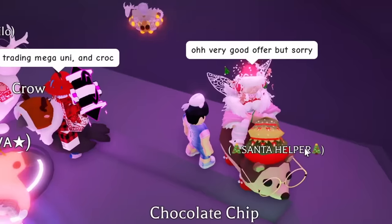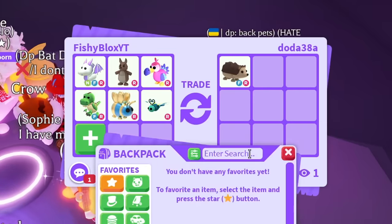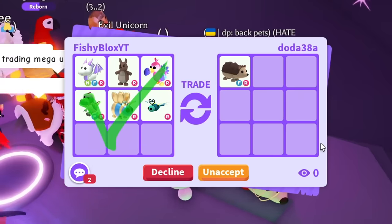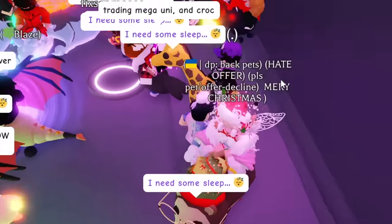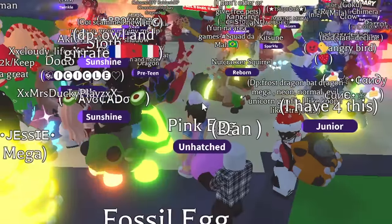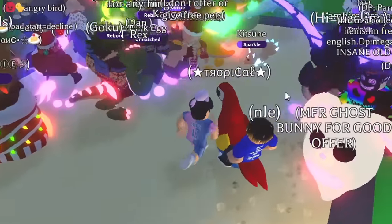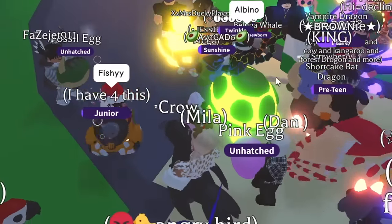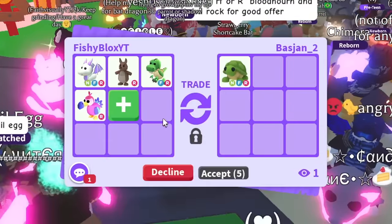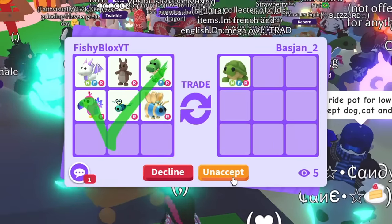We're in a brand new server. Let's see if we can find a neon pet to trade for. I see a neon elephant — we're going to try this. We're just going to spam it and hopefully they accept. Eventually someone's going to want my offer with all these random pets. They're taking a second to think about it. They declined it. Let's keep on trying. I see a hedgehog — they probably won't accept, but it doesn't hurt to try. I used to have like 13 hedgehogs. They declined it too. The goal is to get a neon cow.